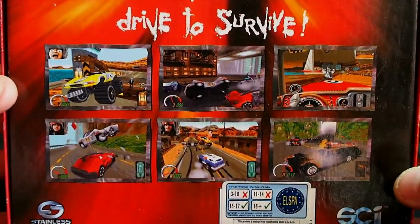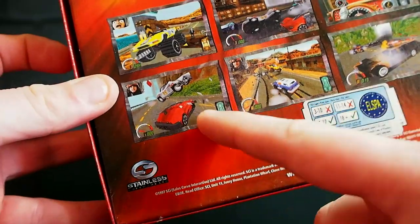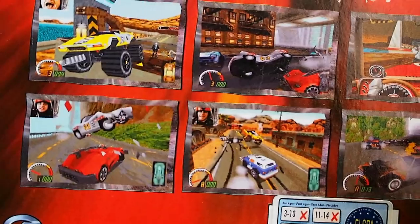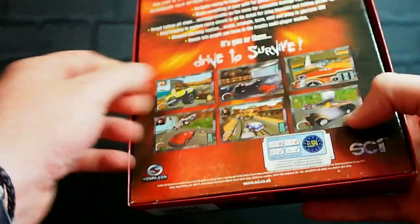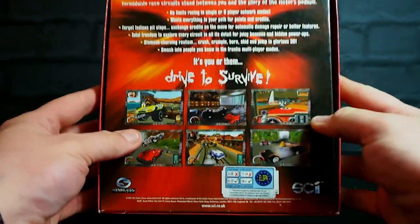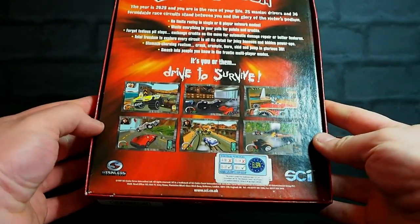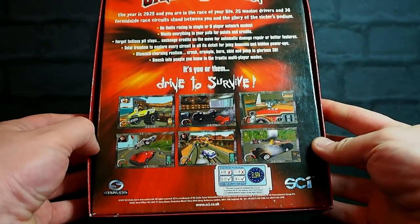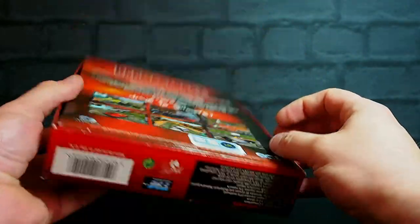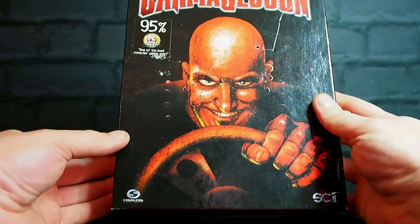If we have a look at the box, you've got all these cool cars. That's your Blood Eagle - Max Damage's standard car. There is Max with his helmet on. He looks a little bit different than on the front cover. There's a lot of sort of slightly weird humour in Carmageddon, but it is a pretty good game. Smash into people you know in the frantic multiplayer modes. There's pretty much no mention on the box of all the running people over.